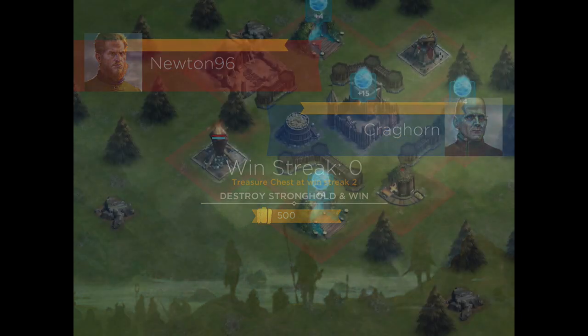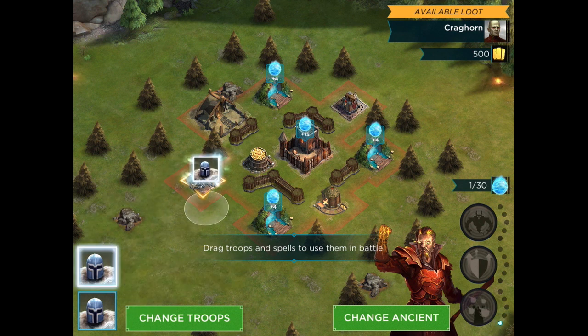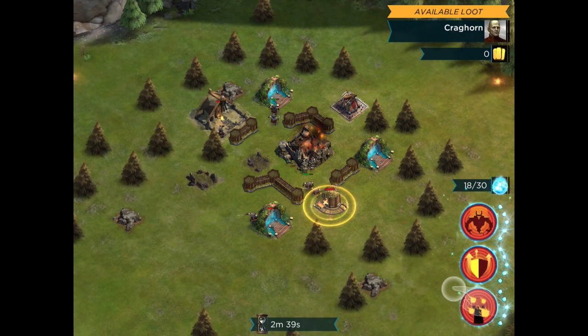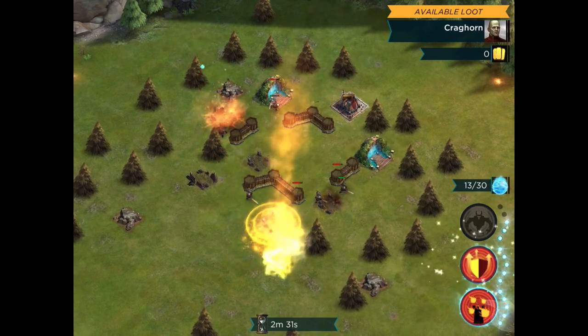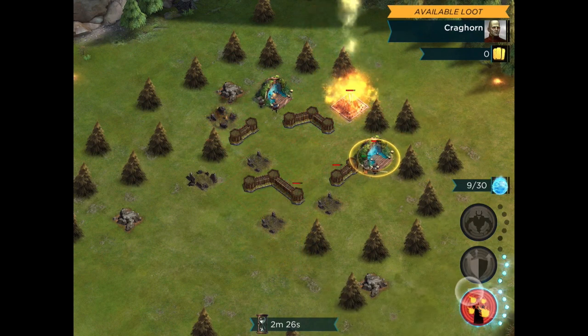We're coming up against Craghorn. The tutorial is helping us — it wants us to drag two soldiers out. They're facing a fire spell tower, going to knock that out, then head inward toward the gold storage on the base. Once we get some mana built up, we can cast a spell on that watchtower that's firing at our troops. Let's take out the smelter, that's a troop portal. Really nice graphics here. We want to take out that other defense — the watchtower — as well.